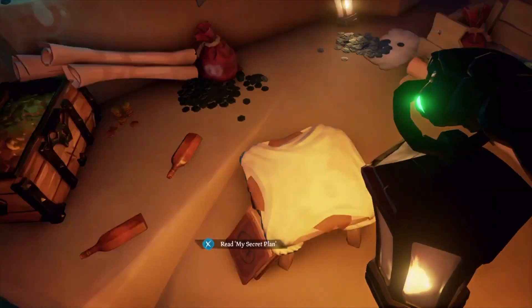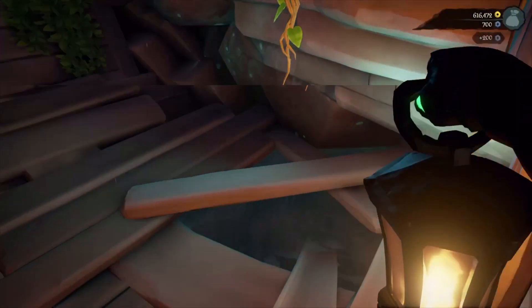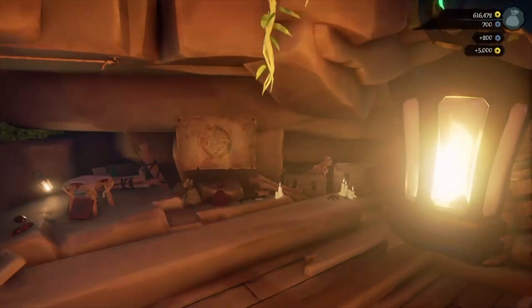Once you've read the journal, right next to it there'll be a pouch of doubloons and some gold, which will give you 200 doubloons and an extra 5,000 gold.